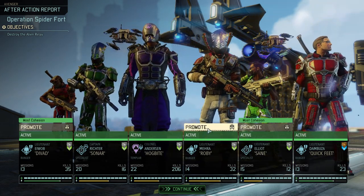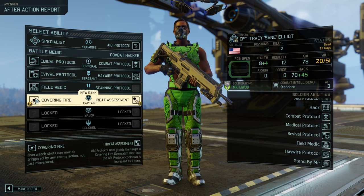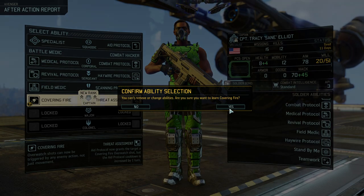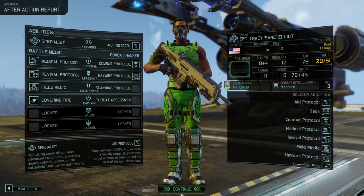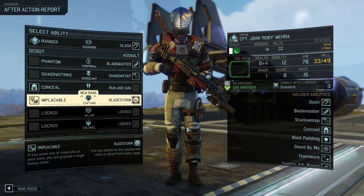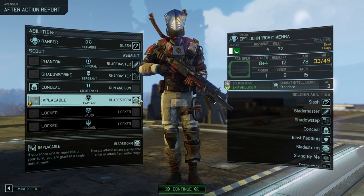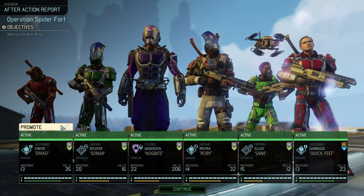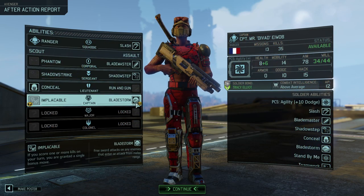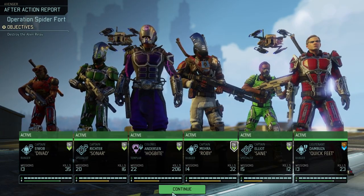Three promotions right there. We're starting with Captain — still not Major. We're taking Covering Fire just to not get Threat Assessment; I mentioned already that would be bad for this run. And here we go — Bladestorm! That's what we've been waiting for for such a long time. Roby finally got it. And then Divad got it in the exact same mission, almost as if the game wanted us to start feeling better about our rangers.